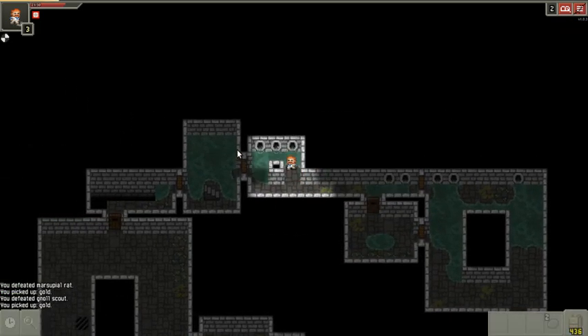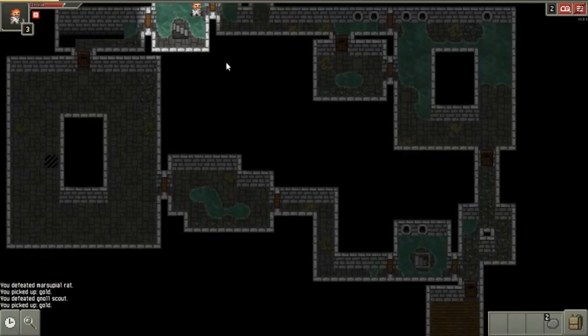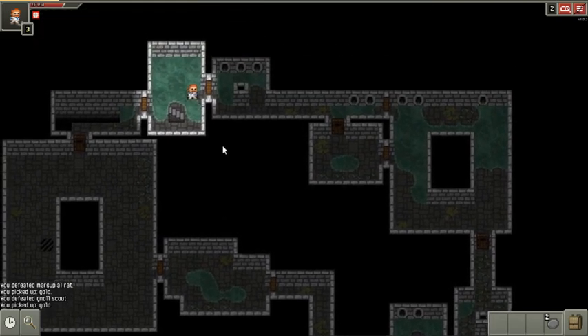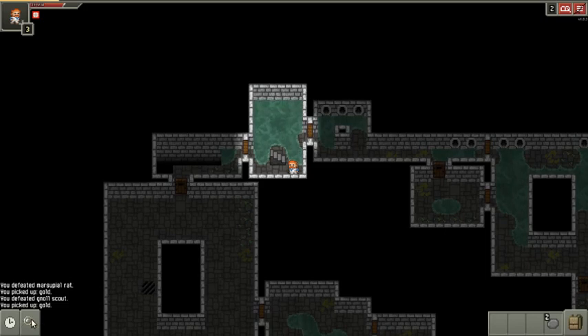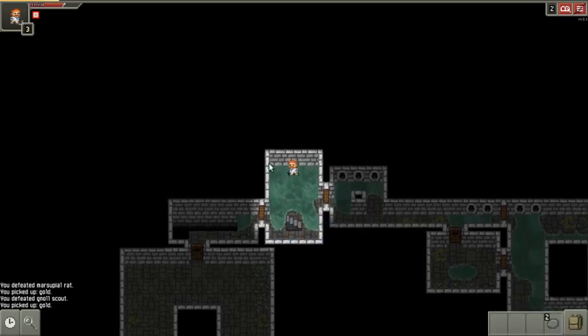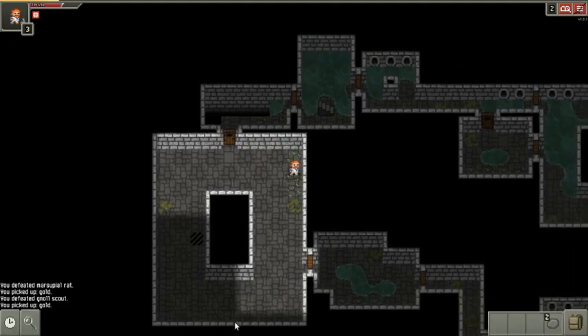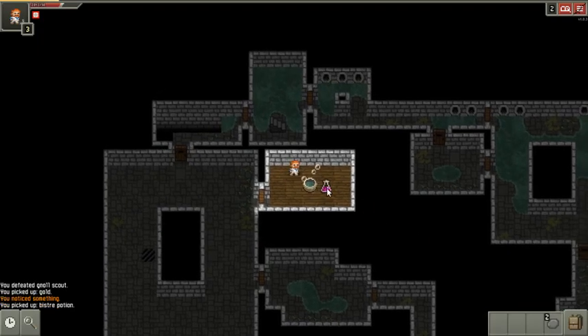Gold gnolls only drop gold, as far as I know. This dungeon is explored except for any hidden rooms. I'll look for hidden rooms now — nothing there. You don't want to waste too much time doing this, but you also don't want to miss any bonuses.